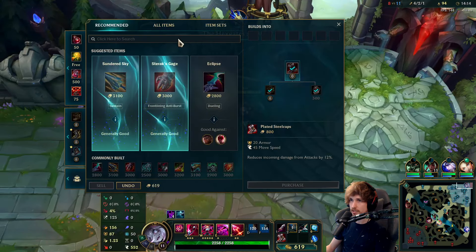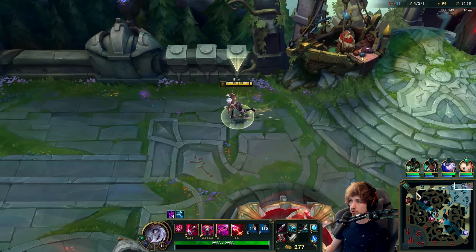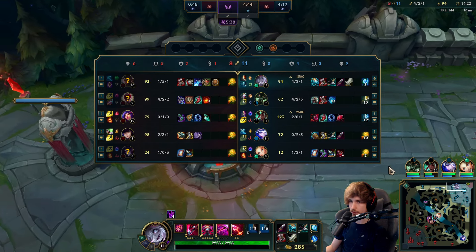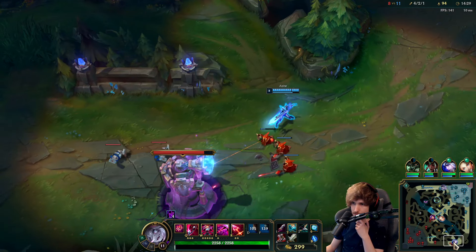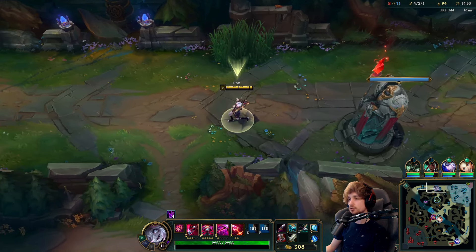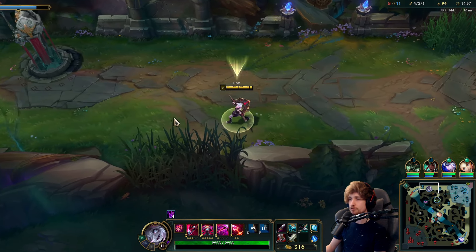Let's go into the next item: Black Cleaver. Forget about Blade of the Ruined King — we're just going into Black Cleaver so we can shred them down and also get extremely tanky along with it. We're still playing the scaling game — the more we progress to late game, the much more difficult we are to kill, because eventually we're going to be at 4000 HP.